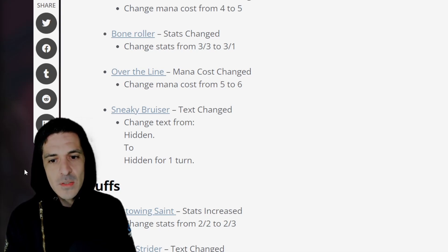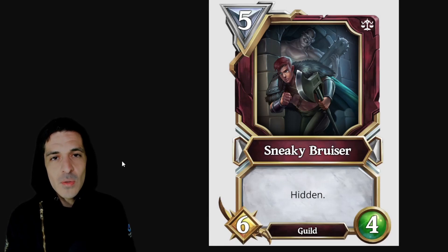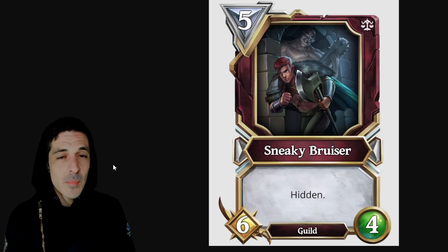Sneaky Bruiser — text changed from hidden to hidden for one turn, which I think is great. There's nothing worse than a Sneaky Bruiser coming down, and then the next turn they play Merrick and you just know you're going to die. It's a brutal combo, and if you don't have board clear or any way to attack hidden, you just die.